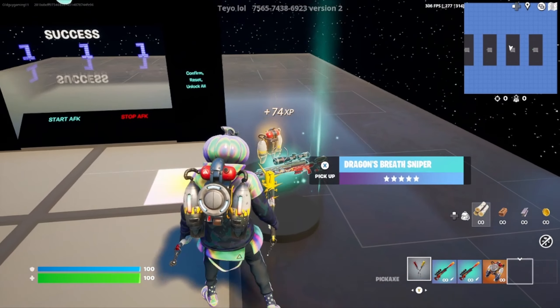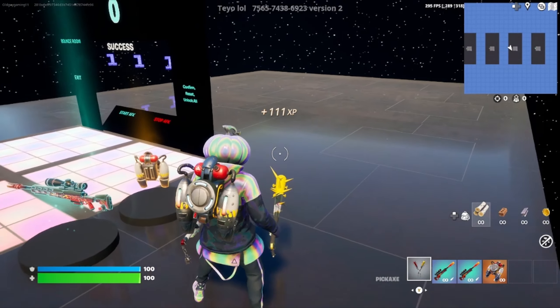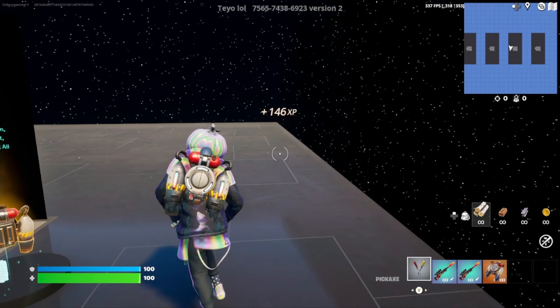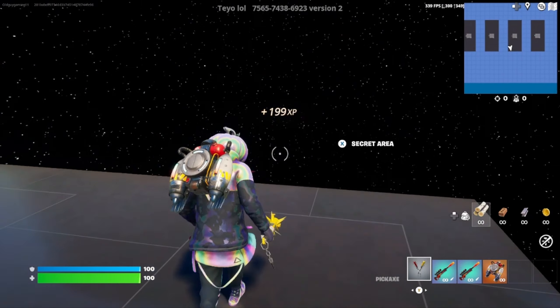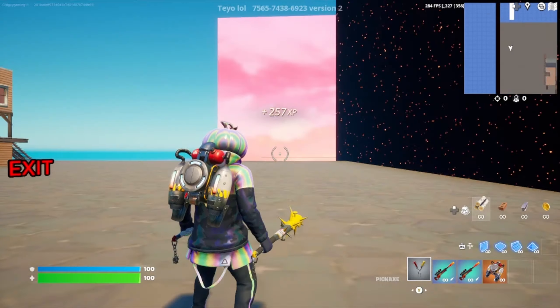Go ahead and grab a sniper and a jet pack and stand right here in this square and emote. If you've done that in the correct spot we can come up here — there's a secret area button, go ahead and press it.